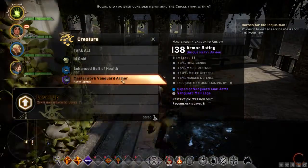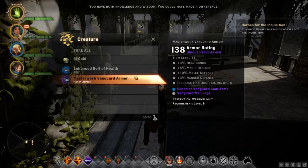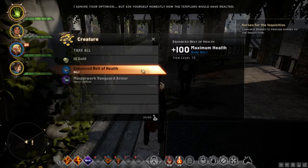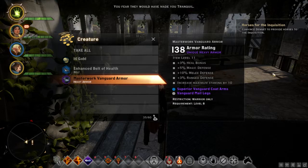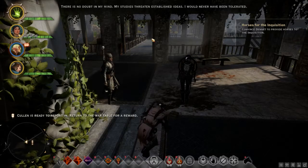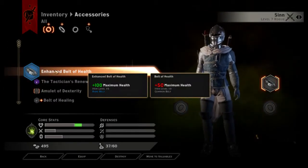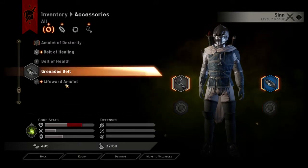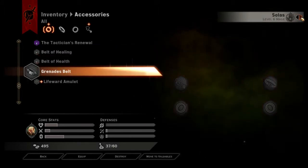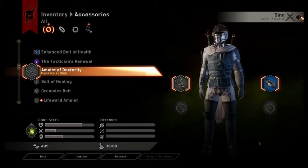All that work — okay, I can see why it was all that work. Look at that: Masterwork Vanguard. Perfect for her, that's exactly what she needs. But she's gotta be level 8. And that belt — nice. Let's go ahead and put that belt on us. Now who doesn't have a belt yet? Solas. Solas doesn't have a belt, so we'll give him the belt of health.